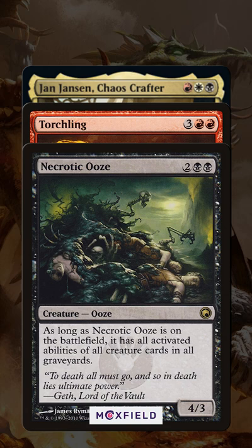As long as Torchling and Jan are in the graveyard, Ooze on the battlefield means we can tap and sacrifice an artifact creature — or treasures — and use the leftover treasures to untap him. And do this over and over again. We will need an extra treasure in there: two for untaps, one for sacrifice.